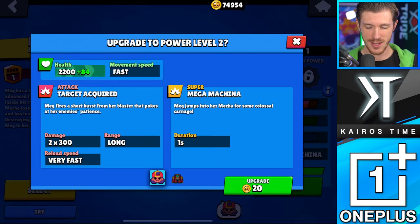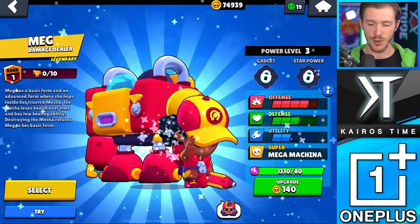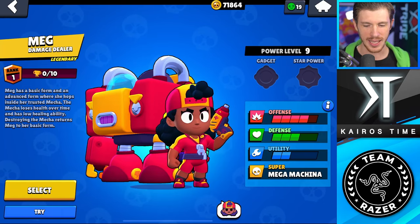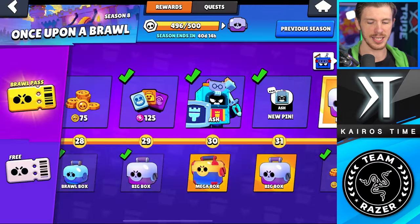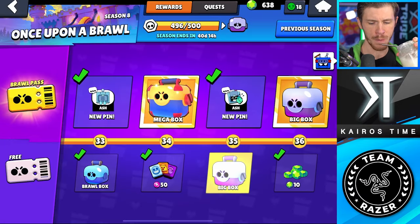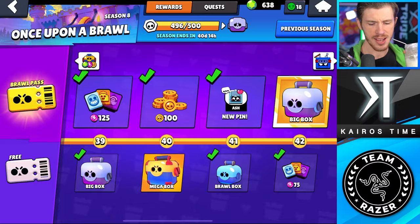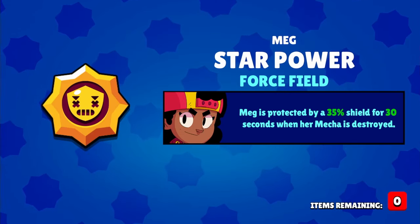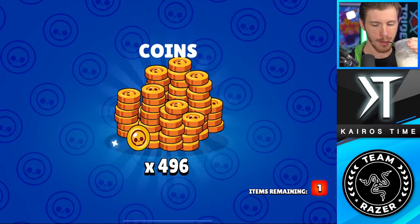And you know what's also awesome? They moved the button — I can spam it again! Yes, they moved the button. Thank you to Supercell for the most satisfying moment. Oh, do I want her gadget and her star power? I might. Big box — nope. Mega box — really? Nope. Gadget, star power, anything. There we go — 30-second shield! What is up with that? 30 seconds? That's so long, that's such a good shield. Mega box. There we go.